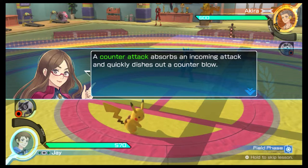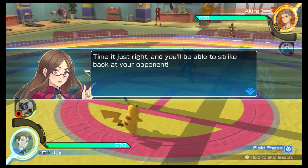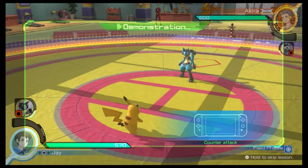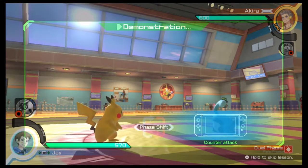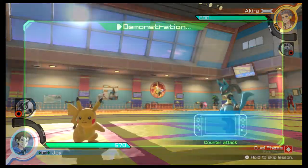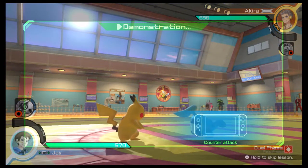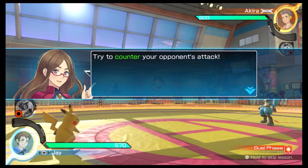A counterattack absorbs an incoming attack and quickly dishes out a counterblow. Time it just right and you'll be able to strike back at your opponent. You can use counterattacks in both field phase and dual phase. Try to counter your opponent's attack.